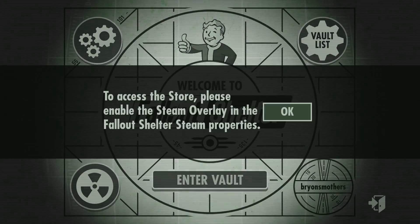To access the store, please enable the Steam Overlay in the Fallout Shelter Steam Properties.